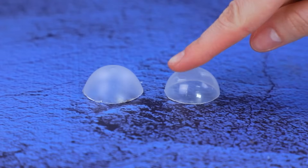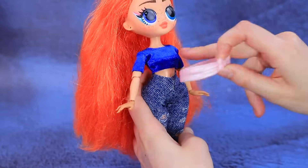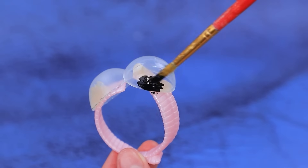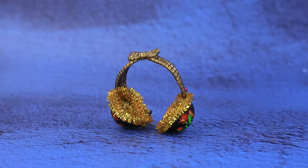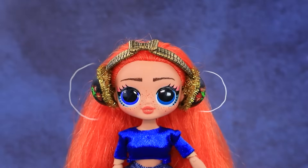Cut off the top of a cap and paint it with floral patterns. A Chanel stem is added. Noise-canceling headphones allow you to fully enjoy your favorite music.